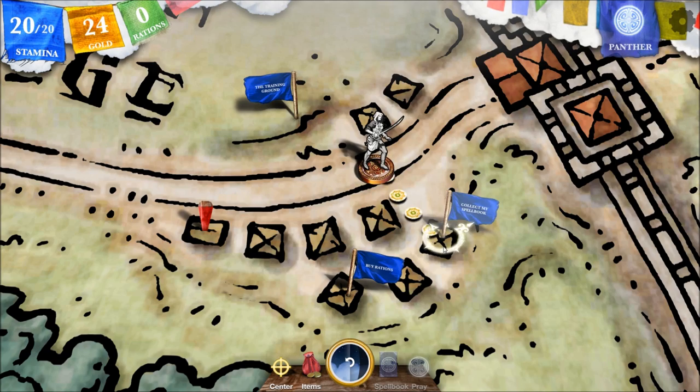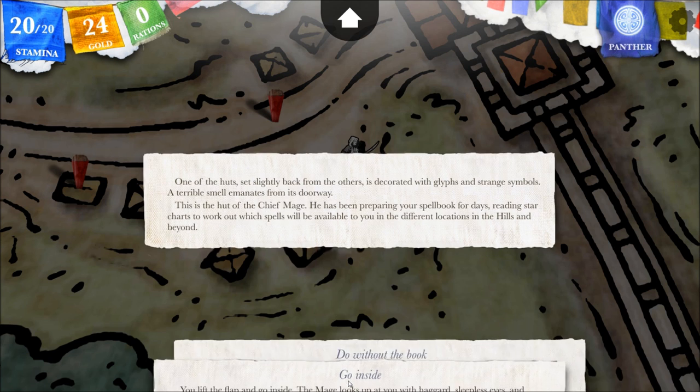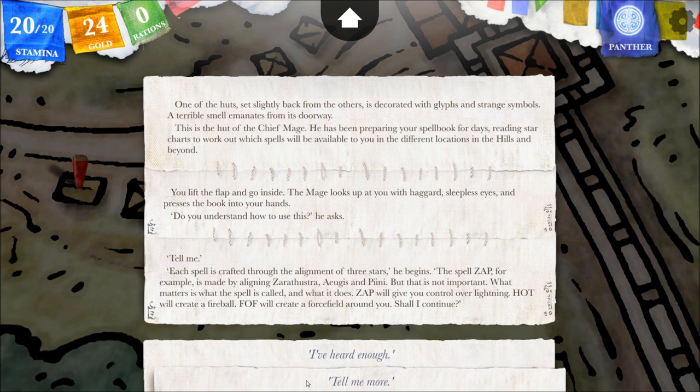Let's collect our spell book. One of the huts, set slightly back from the others, is decorated with glyphs and strange symbols — a terrible smell emanates from its doorway. This is the hut of the chief mage. He has been preparing your spell book for days, reading star charts to work out which spells will be available in the different locations in the hills and beyond. I want spells; I'm not going to do without the book. You lift the flap and go inside. The mage looks up with haggard, sleepless eyes and presses the book into your hands. 'Do you understand how to use this?' he asks. 'Not really — tell me.'